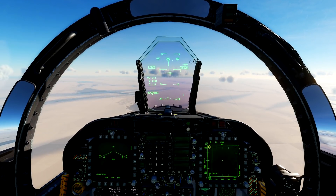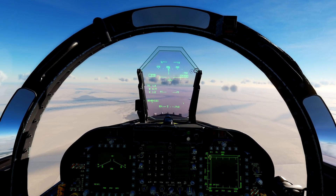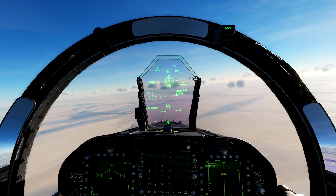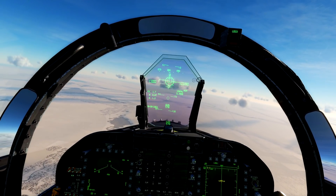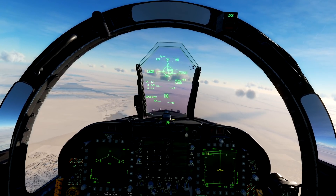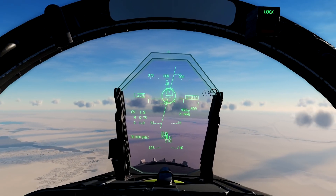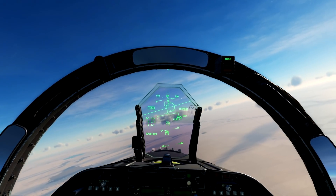Jamming the WEZ of the Sidewinders is very very important in this kind of fight. If you don't do it, it's going to end rather quickly when the guy just points his nose at you and Fox-2s you. If you can jam the WEZ, you end up back in the normal gunfight situation. However, even then you still have to think about the envelope of the Sidewinder — a lot of times you might have to pre-flare as you cross the guy's nose, because there's a possibility a Sidewinder could come off and hit you right in the face.